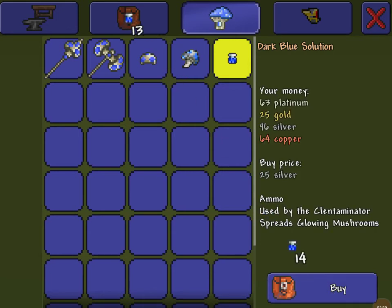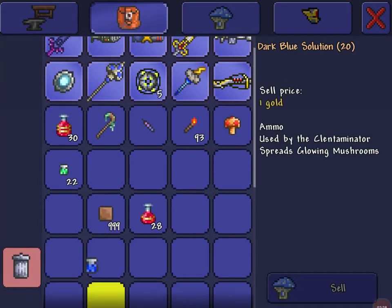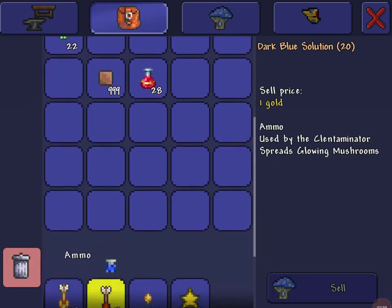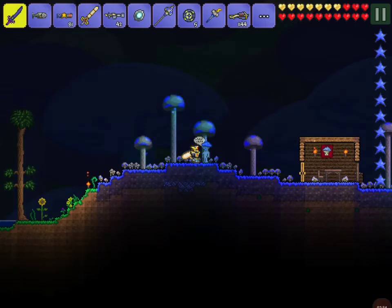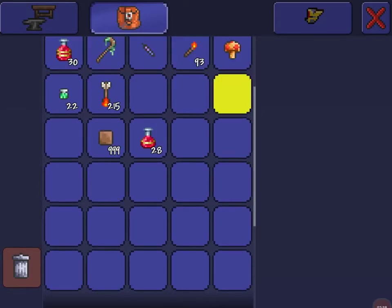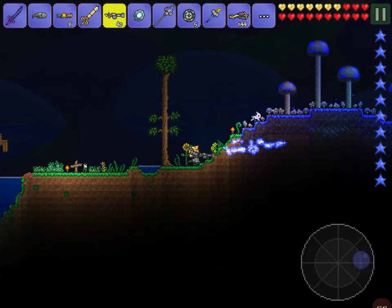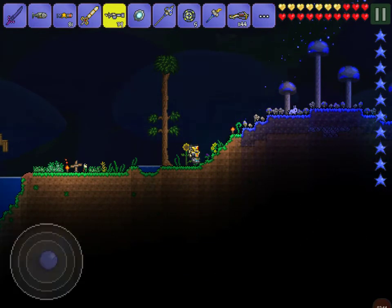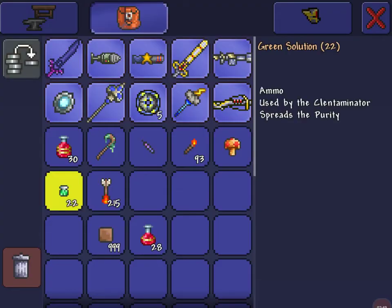Whichever solution you want to use, you put it in your ammo slot. Watch this - let's move this down. Now here we have our Clentaminator. I don't actually know what - oh, you gotta use it on mud blocks, I'm pretty sure.